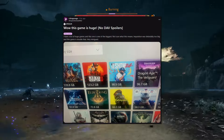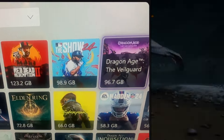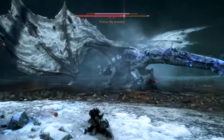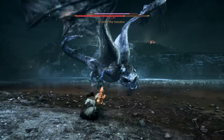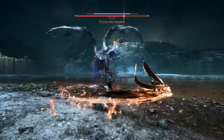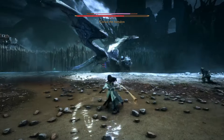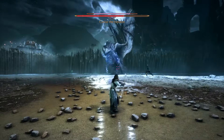Yes, you heard correctly. The game is 96.7 gigabytes on console, so you can expect it to be around the same on PC. Bioware games have always had a lot of files that can't be thoroughly compressed, like dialog for example, and this game has a ton of it — more than Inquisition — so expect a big game.